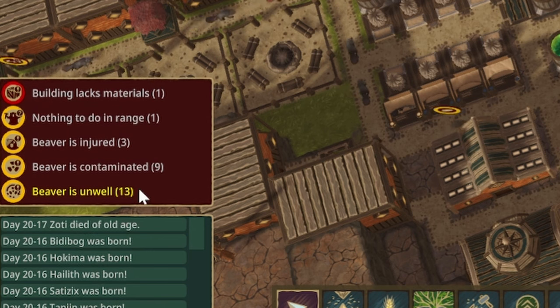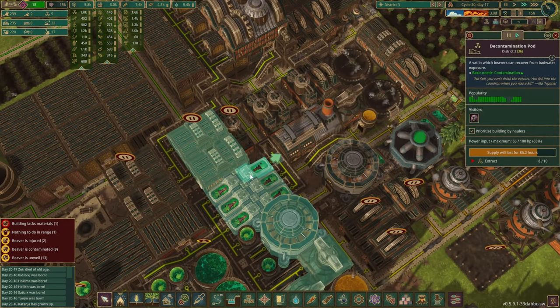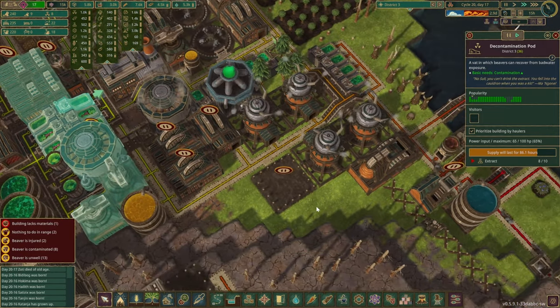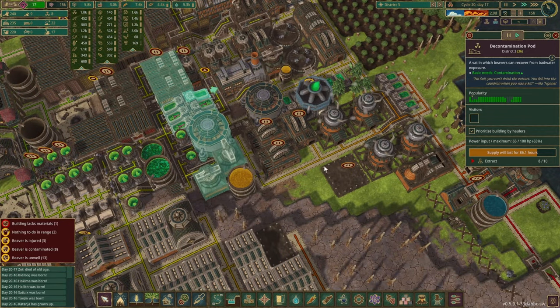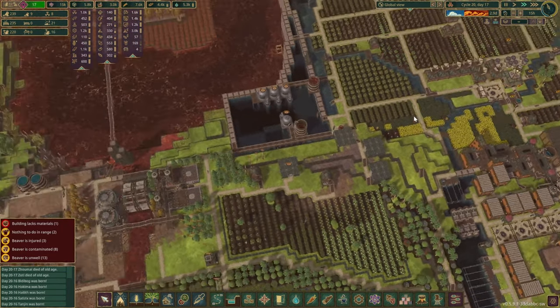It appears we have 13 unwell beavers and another nine contaminated on top of them. Fortunately all of those decontamination ports are up and running — one has already healed up. We're not too worried though because we have 17 spare beavers anyway.